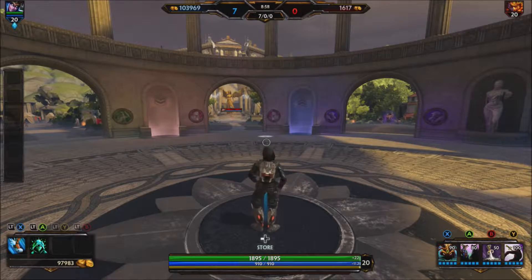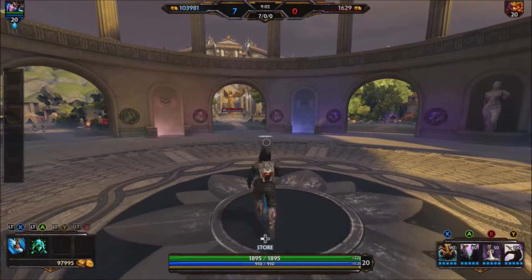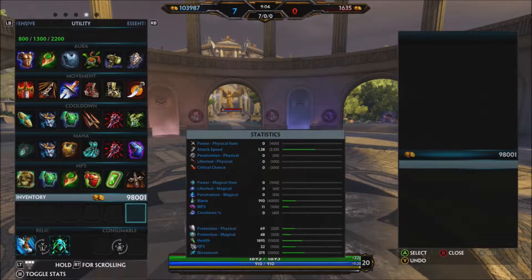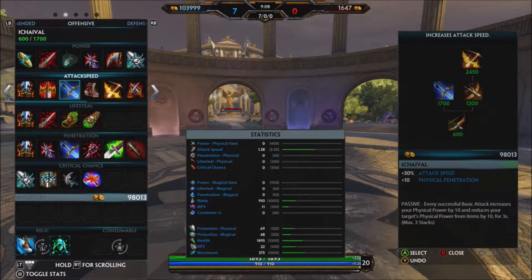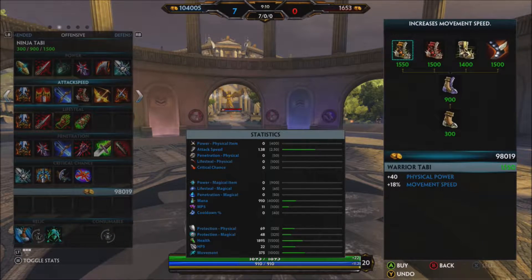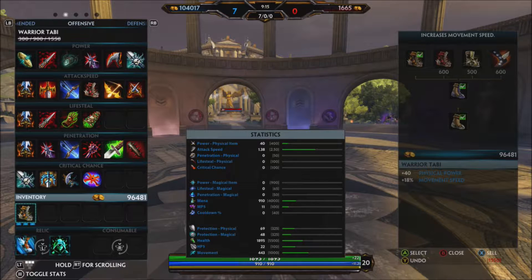With Loki, as you guys must know by now, he's more of a burst, raw ability-based damage god. As far as assassins go, he's not really in it for the basics. So for boots, I'm gonna pick up Warrior Tabi for the physical power instead of the attack speed.